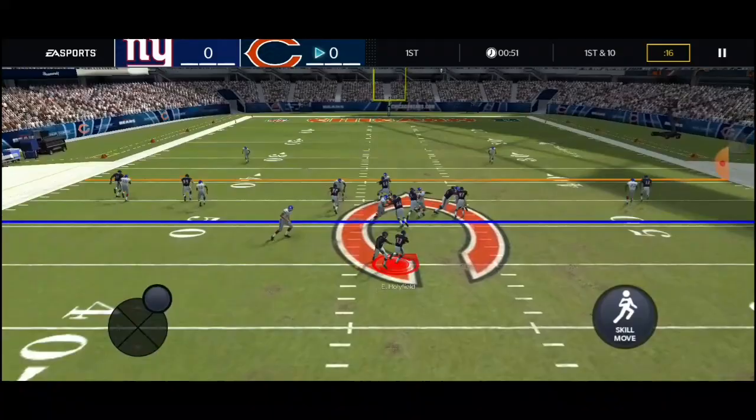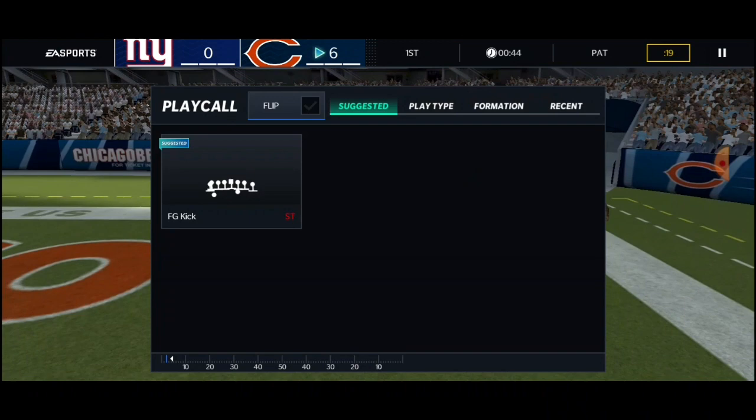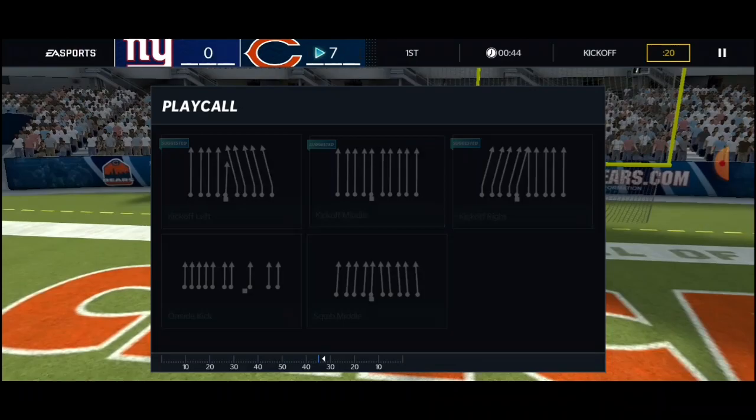We're going to start with the run — I like to run the ball on first or second down. Our halfback doing work already. Miss tackle — this halfback did us good as we get a touchdown with him. Let's go! That pack was definitely worth it. I didn't know if that guy would be good since we already had a halfback, but I didn't realize Saquon Barkley is such a low overall — but that helped out a lot.